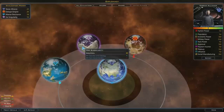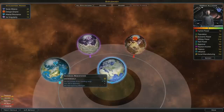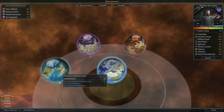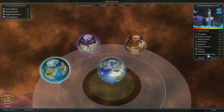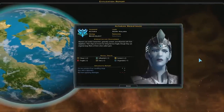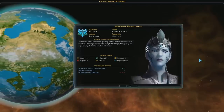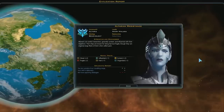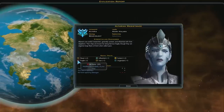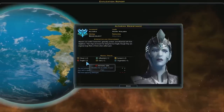The Yor are neutral — they're the purple guys. The Altarians are unfriendly because we are pragmatic and they are goody-two-shoes. They wanted us to be benevolent and we didn't play ball. You can click on them, go to Report, and find out all about them. They're benevolent, influential, fast, and clever, but a little fragile — their ships just aren't as durable. Which is good for us if we get into a war with them.